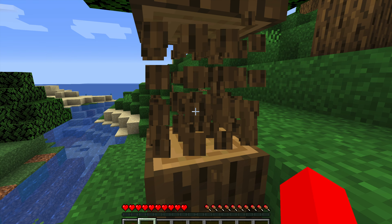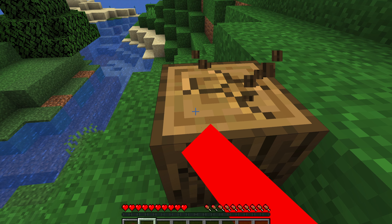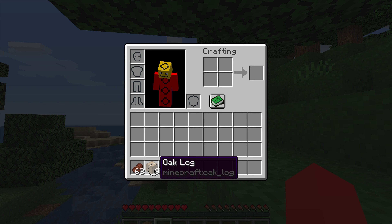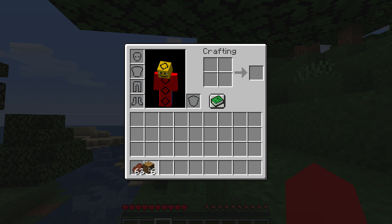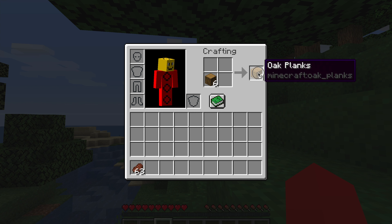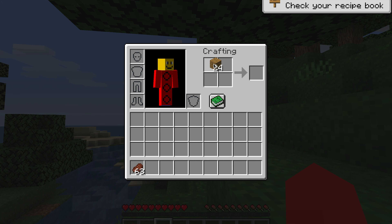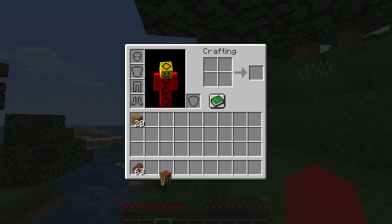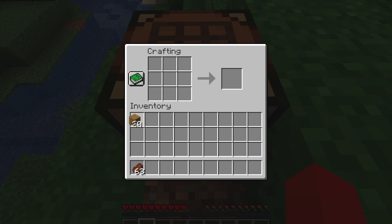First, you need to go gather a few pieces of wood, just like I'm doing right here. Now, we need to go and put them in our crafting slot. Put them in your crafting slot, and now you need to go craft a crafting table, because we're going to craft something that can't be crafted in our inventory. Now, place it down and craft a composter just like this.